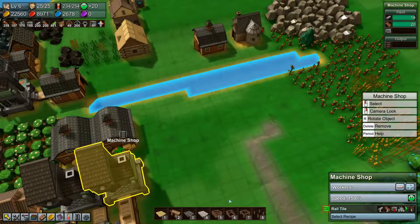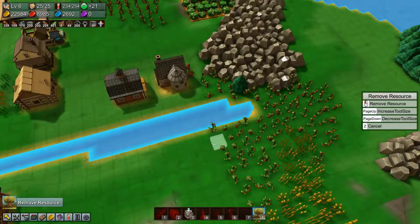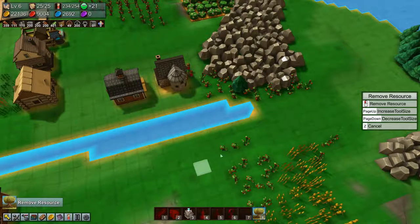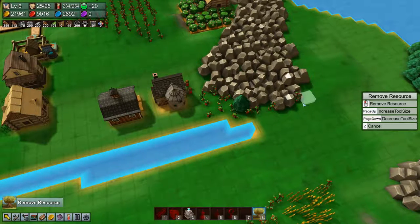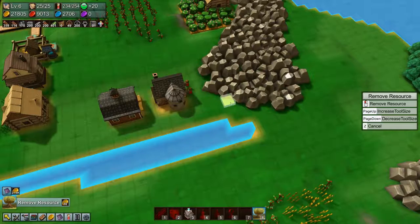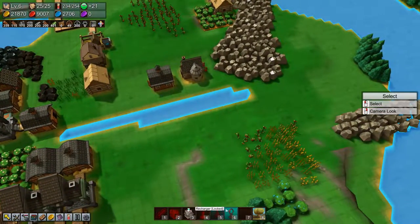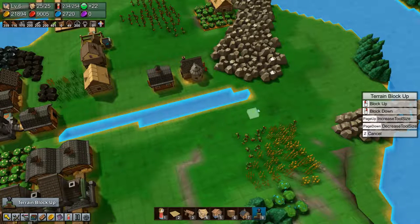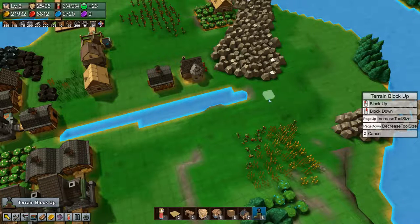We're going to need to remove some resources, and we're going to remove all of this stuff. We'll level the terrain up a bit like that.